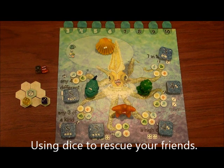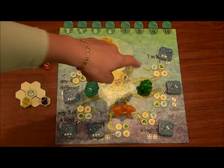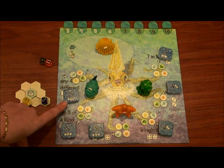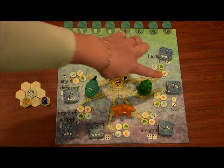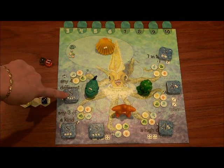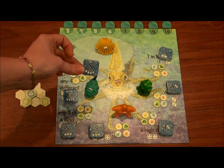Now let's say instead of storing my dice, I want to free my friends. I'm looking for particular combinations around the Kraken track. I can use any combination of fresh dice that I just ate and old dice that I've stored from before. The combinations are: any combination that equals seven over two dice, a small pair (ones, twos, or threes), a large pair (fours, fives, or sixes), a small straight, three of a kind, and four of anything different. So I'm going to turn in those dice and take the corresponding safe place token. These are bonus points and will actually be the majority of your points to win the game. I'll keep that secret by placing it face down.